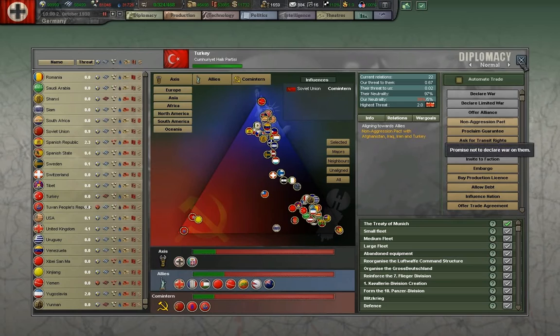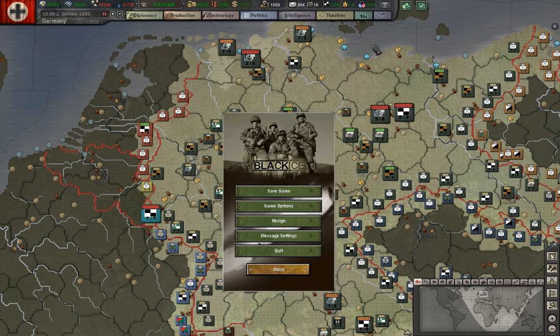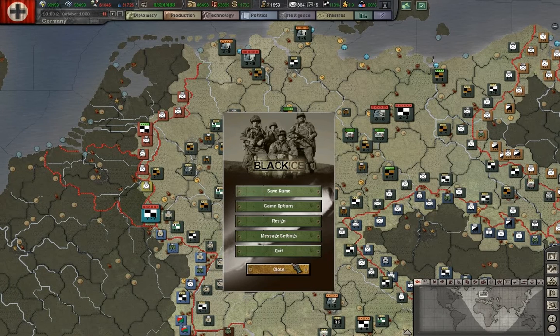The Treaty of Munich - the Munich Treaty - very important thing. I'm going to save right here, because like I said, this could go to war or not, and I wonder which way we should play this out. We will save it just as a precaution. I would recommend you save just in case you decide you don't want to fight a war at this point, since this is a risk.